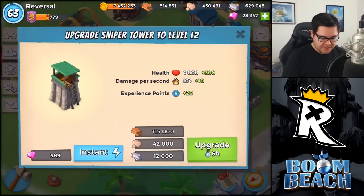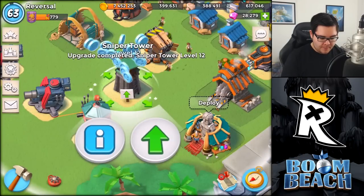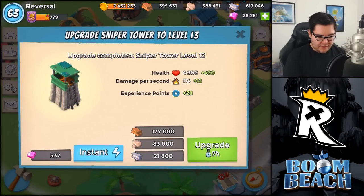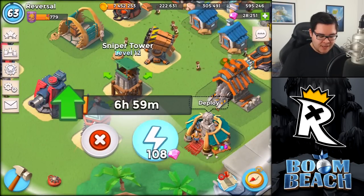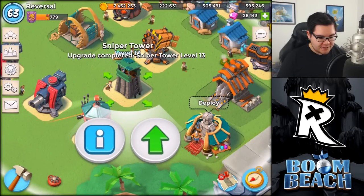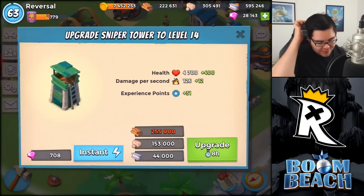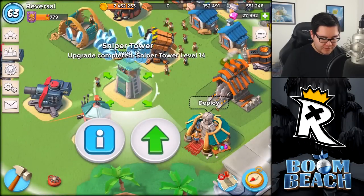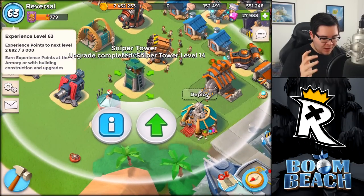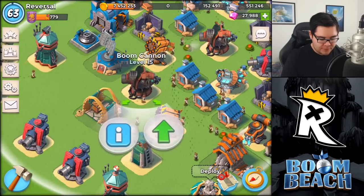Next up, we got this sniper tower over here — we can actually use some resources to level this one up. Boom, level 2, and we can level it up again, and then the sniper tower will change a little bit. Level 13, there we go. Only 149 experience remaining before we get this one done — 31 experience points. Sniper tower to level 14 right now. 118 experience points before we are done with this one.